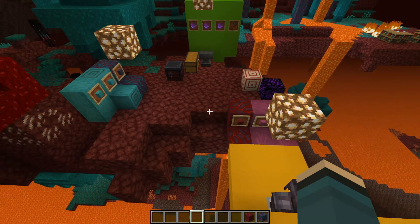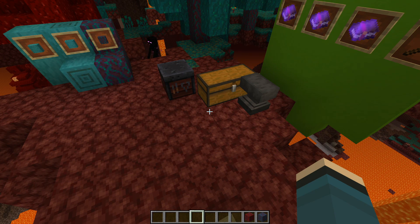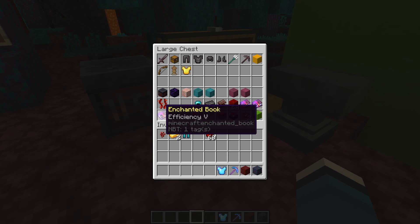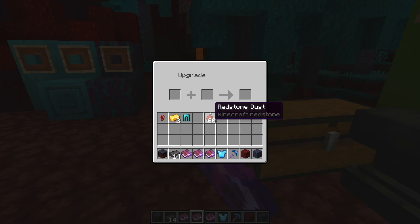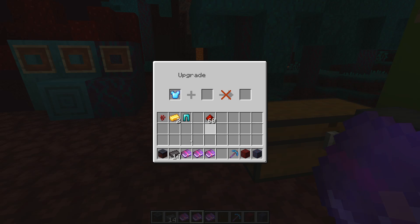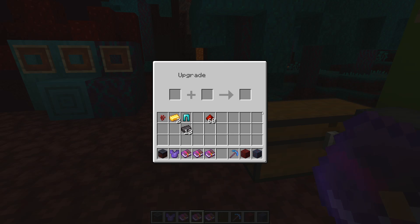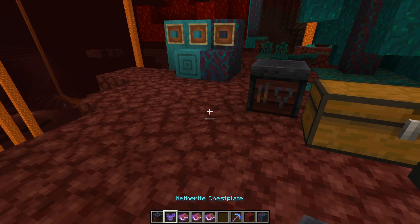Now for smithing tables. Previously you couldn't keep your enchantments on diamond gear when upgrading to netherite, but now you can. You can no longer use the crafting table for this. We'll take some enchanted diamond gear and some netherite ingots at the smithing table — it just says 'upgrade.' Put in the enchanted piece, add one netherite ingot, and you get — for example — an Unbreaking III netherite chestplate. Easy as that. The smithing table finally has a real use.